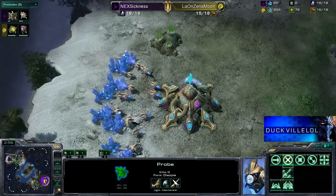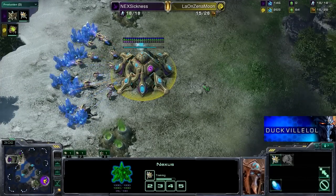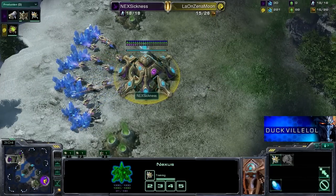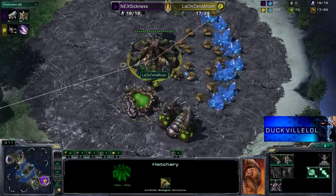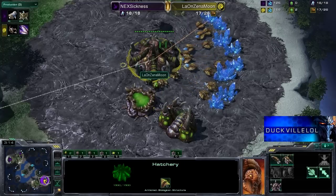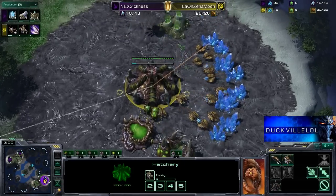Currently sitting at 18 probes. It's sort of dependent on how you like to play out this build yourself — whether you go to 17 or whether you go to 18. Some people advise that 17 is the best way to do it, but I say it's up to you. Whatever works for you and lets you get the Nexus up and running, and of course the wall up and running as well.